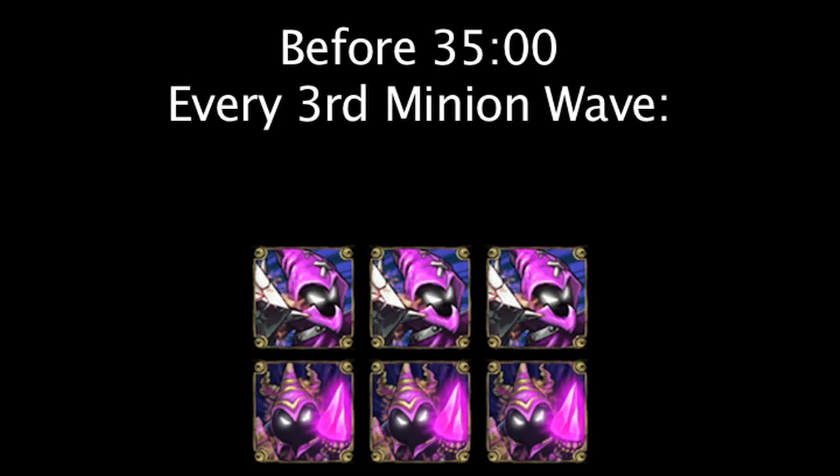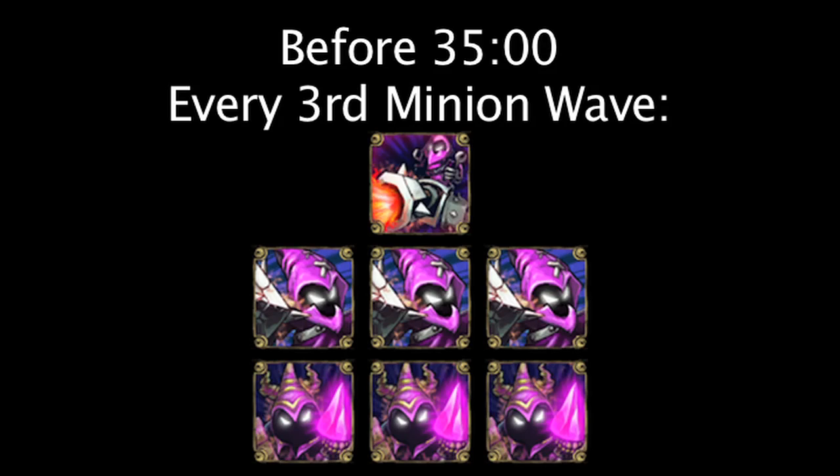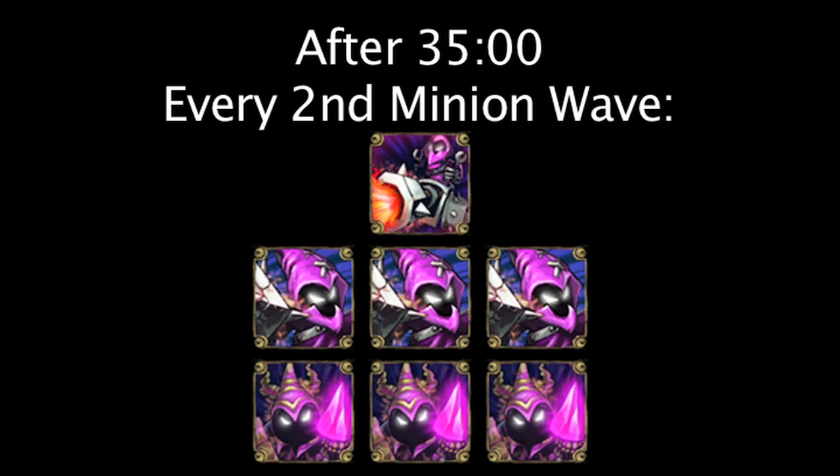Also, every three waves before the 35 minute mark, a siege minion will spawn. After the 35 minute mark, a siege minion spawns every two waves.